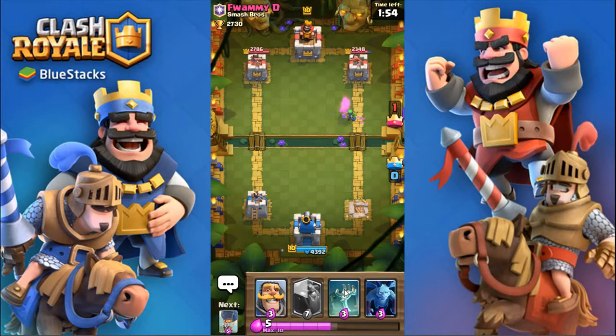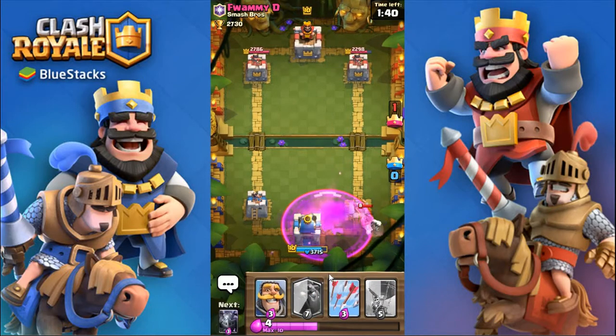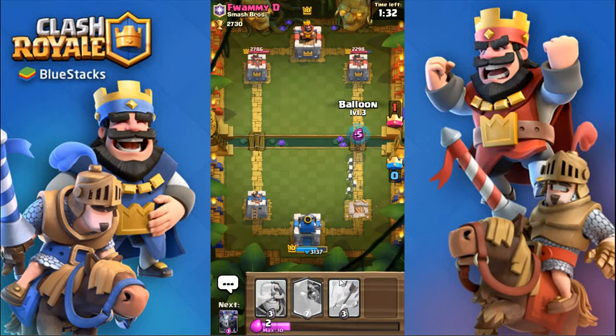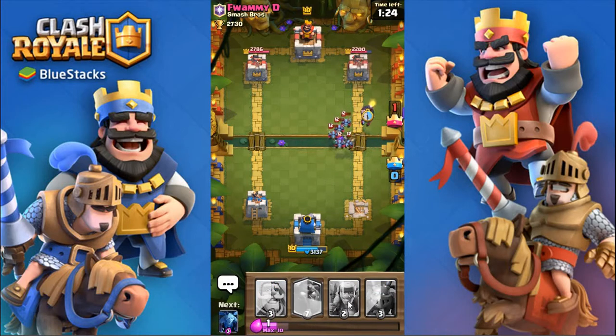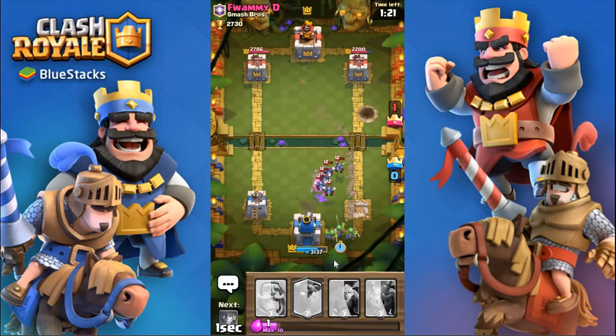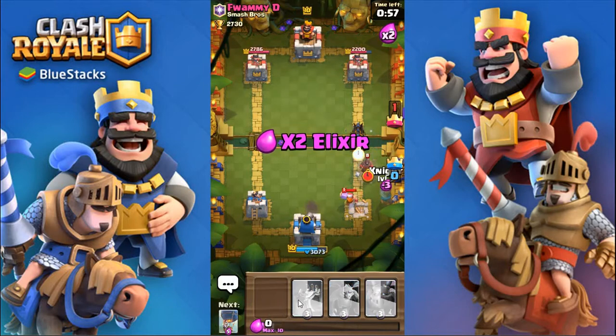We have to get rid of that princess. We couldn't get our arrows up fast enough and he completely destroyed all of our stuff. Hopefully the whole battle isn't like this. I use tombstone to distract the hog — we took a little less damage but he can zap our minions, which is super annoying, and the hog will get two swings. I throw a balloon and arrow down those minions, but my arrows can't even kill them because he has level 12 minions.